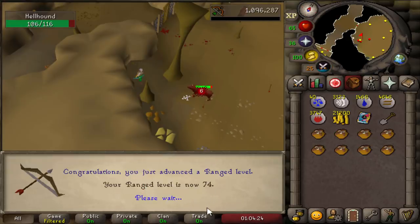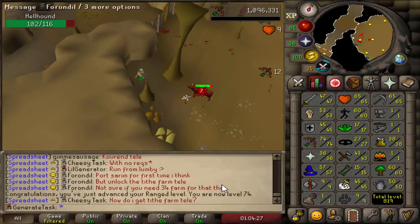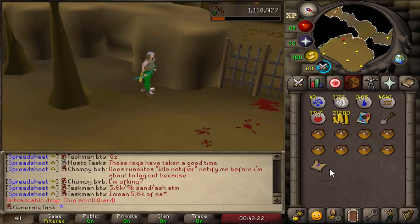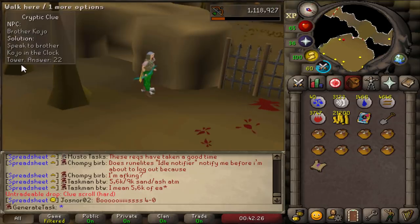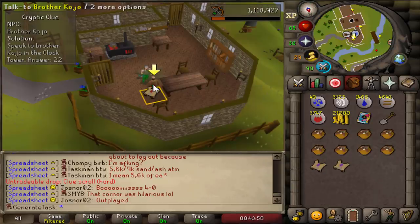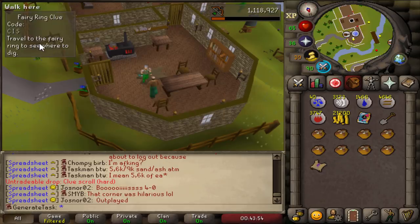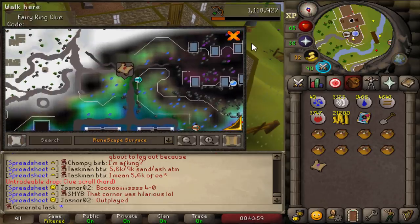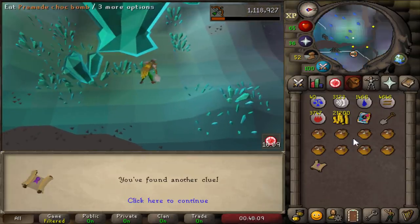74 range, and we also just got 65 Hitpoints a bit earlier. Going much better now that I have the Magic Shortbow instead of the maple one. Another clue scroll — Brother Kojo in the clock tower. Easy peasy, just gonna run there. The answer is 22. The next step is fairy ring CIS, which is over at the Arceus Library — we can easily get there as well.